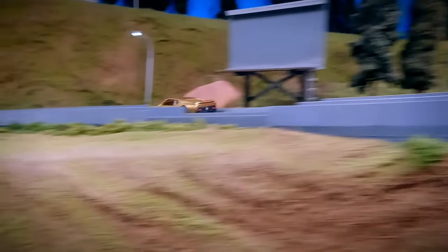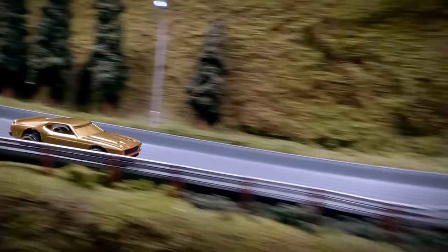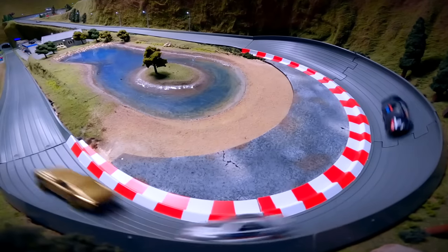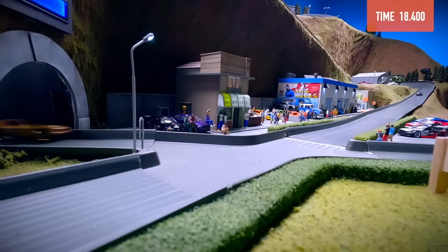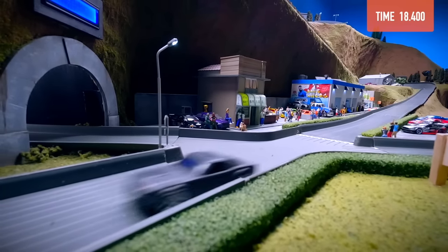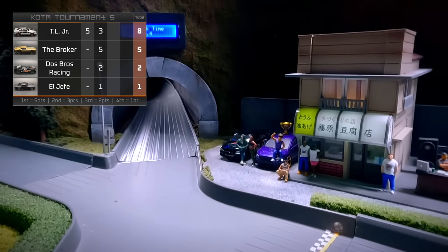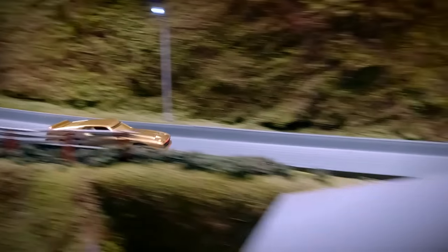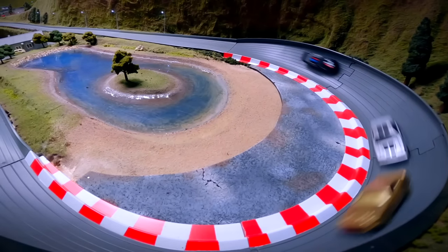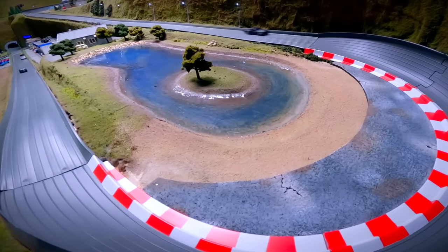Here we go with race 2. The Broker out in front in the gold Mustang, Dos Bros Racing in 2nd, TL Jr. on the tail. The Broker gets hit from behind and takes the win on race 2 with a track time of 18.40 seconds. TL Jr. takes 2nd, followed by Dos Bros Racing and El Jefe. Surprisingly, all 4 cars made it to the finish line. TL Jr. was able to overtake Dos Bros Racing for 2nd but couldn't find a way around the Broker.